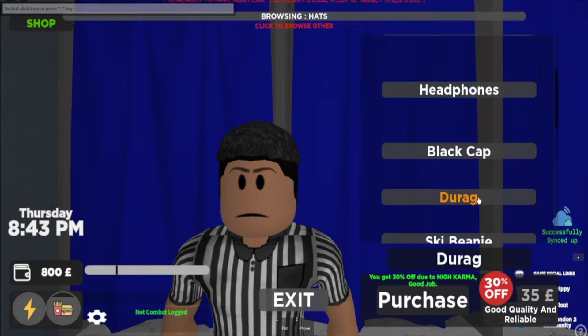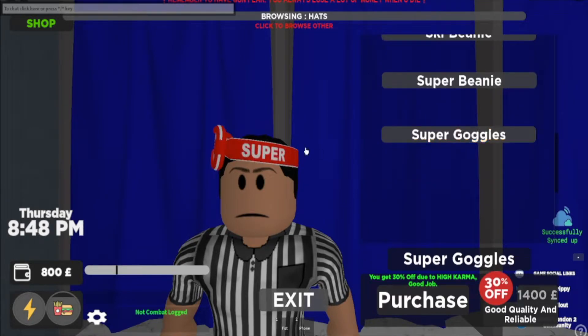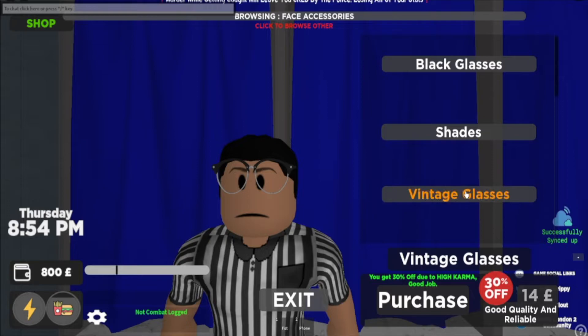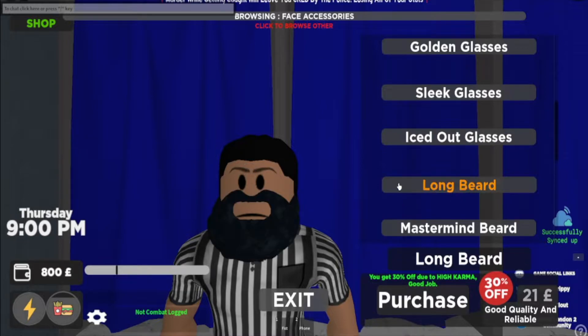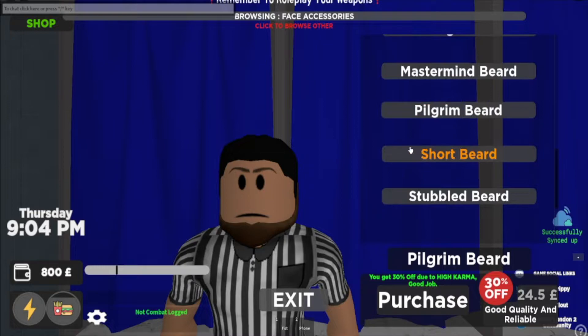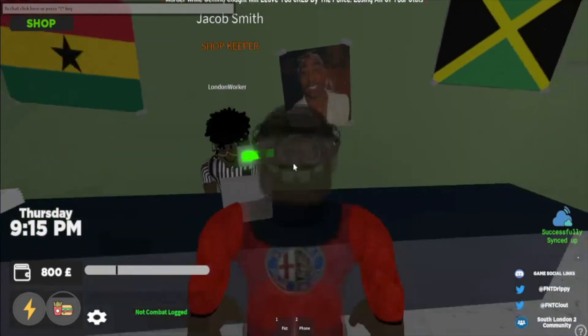They've got the Dewy just in case you want to get spinning — get the 360s out. Ski beanie, Super beanie, Super goggles. Now click at the top for face accessories: Glasses, Shades, Vintage Shades, Vintage Glasses, Golden Glasses, Sleek, Iced Out. You can get a beard — Long Beard, Mastermind Beard, Pilgrim Beard, Short Beard, and Stubble Beard. That's what they've got for you at New London.